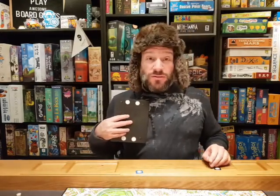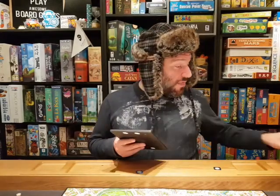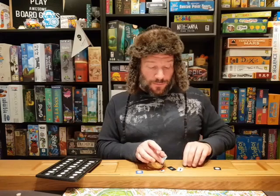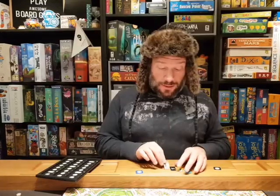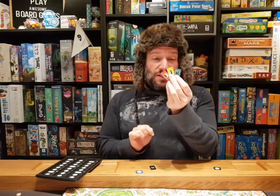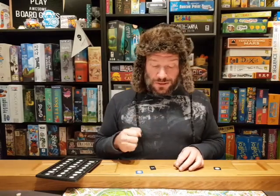Mr. X's starting spot is recorded in his notebook. When it's his turn - and he always goes first - he writes down where he's going and shows everyone how he's moving using either a taxi, moving from one yellow spot to another; a bus, moving from one blue to another; or a train, moving from one red to another. The detectives all have subway, bus, and taxi tokens, and every time they use one they give it to Mr. X so he can continue to use them.